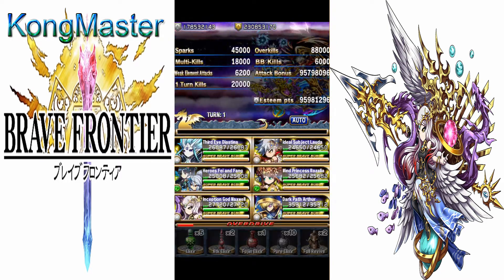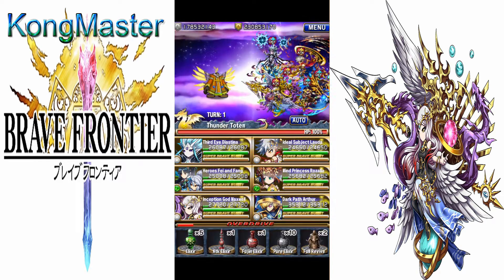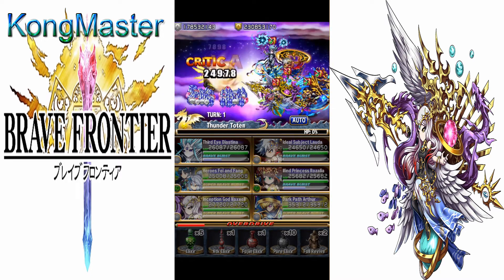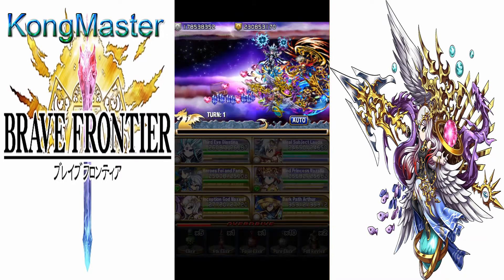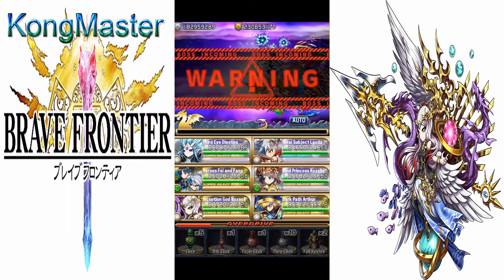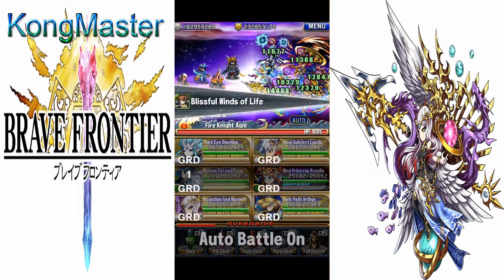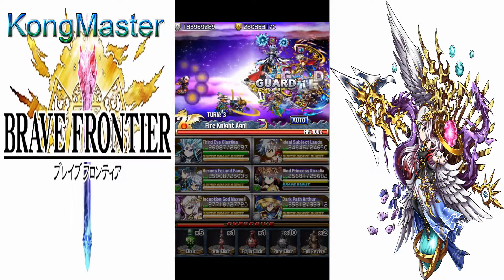For the fourth battle, I recommend building your overdrive gauge here. I made a mistake killing the totem when I should have just guarded and built the overdrive gauge. But it's fine. The last battle I got six enemies, so I just built the overdrive gauge and let the battle continue.